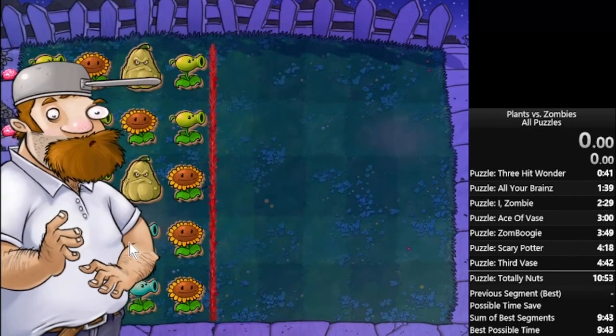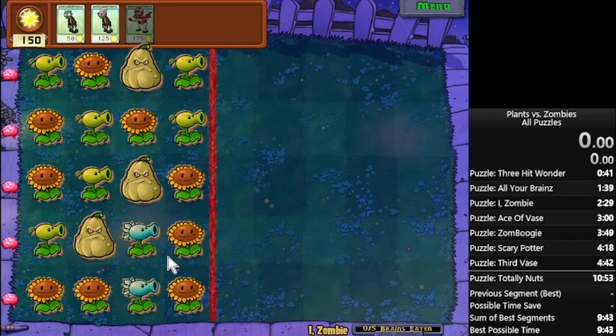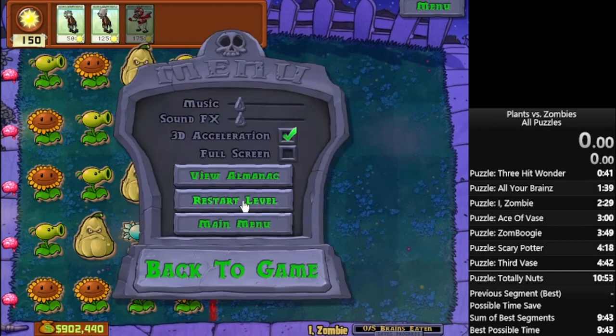So this layout has the snow pea and squash combination, but not in the good way, because the squash is in the third or fourth column — so it's going to take ages to get through that. And the rest of this layout isn't anything special either. So it's a very bad layout — instant reset.